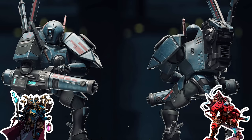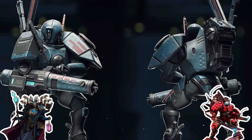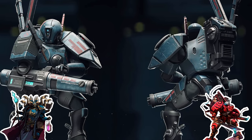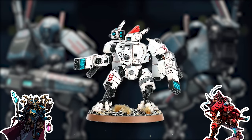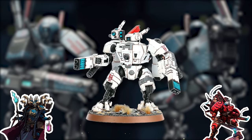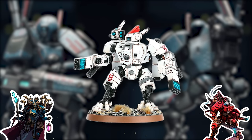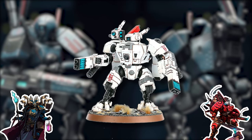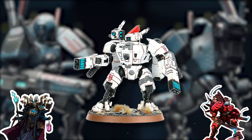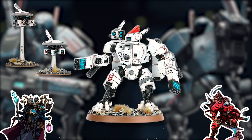We're going to burn a bunch of points equipping the crisis suits with their weapons and adding a couple of drones so you can see how drones work, which is a key aspect of how Tau functions. On the crisis suits, I'm going with a generic loadout you can build in the box: a burst cannon, a plasma rifle, and a Tau flamer. We'll upgrade one to be an Iridium battle suit — the sergeant equivalent — and add a pair of shield drones to the unit.